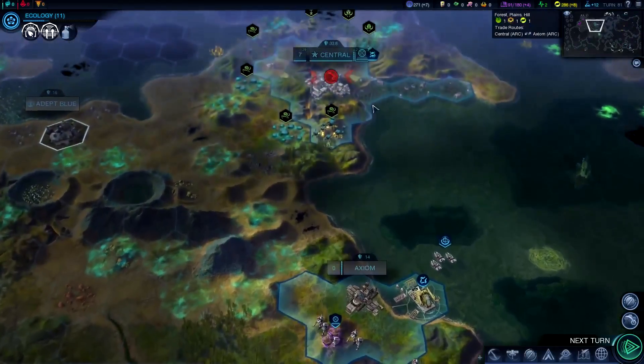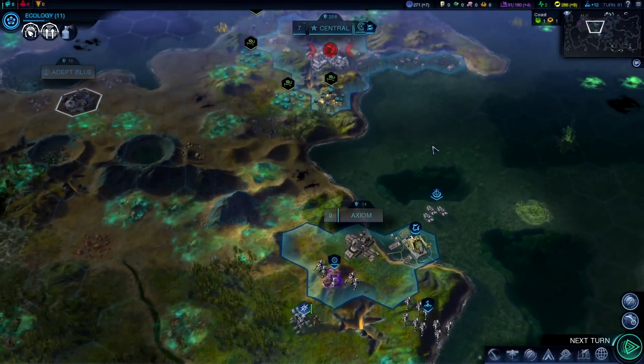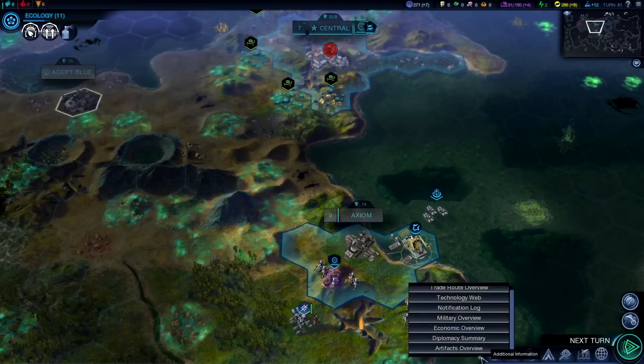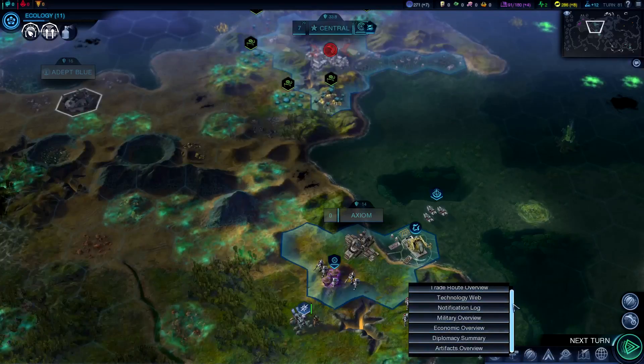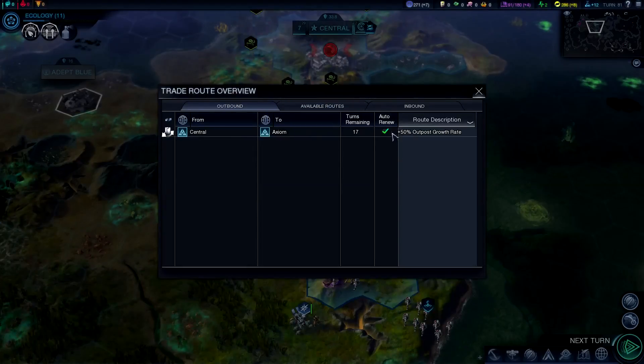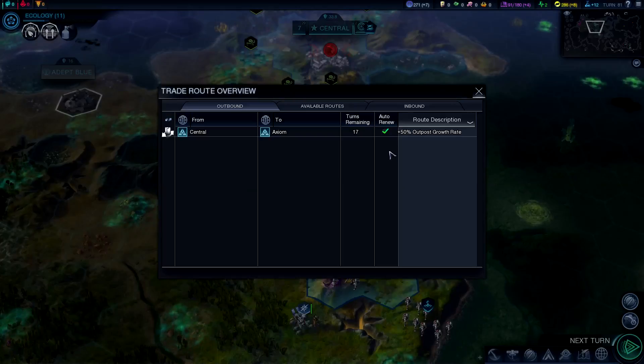It does help if you have a trade route. If you want to look at how the trade routes work, there's this little mysterious plus sign down here for additional information. There's all kinds of information here. Looking at the trade route overview, we do have a trade route going from Central to Axiom — our capital to our outpost — and it's going to auto-renew. The game will default to auto-renewing your trade routes. Once you set them up, it'll just keep going until you go to war, it gets pillaged, or something like that. However, with an outpost, it will end when it becomes a city, so it will stop auto-renewing.